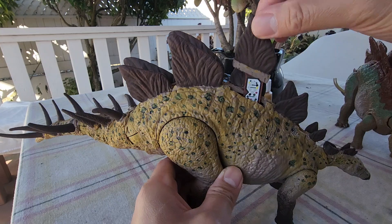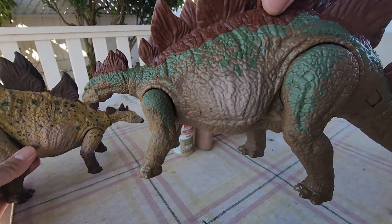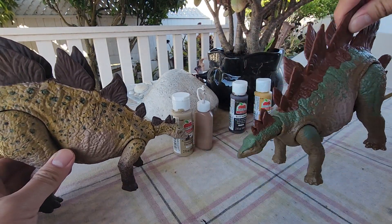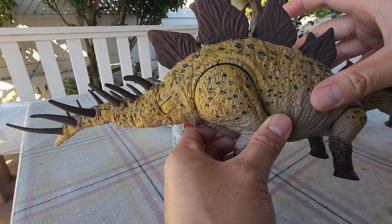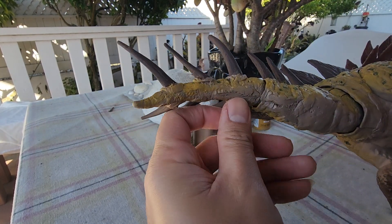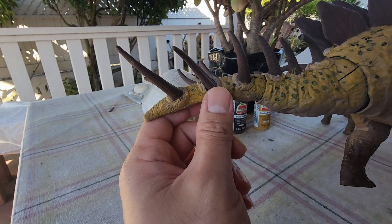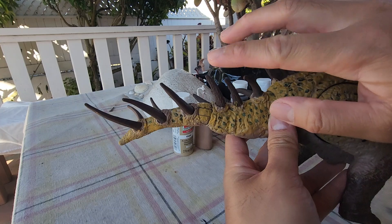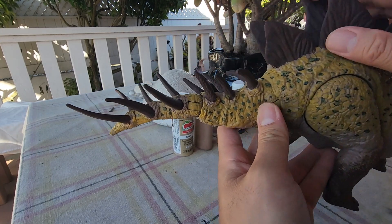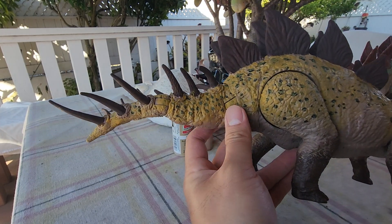Originally this figure was like the standard one, but I changed it because I had an extra one. I colored it and changed everything. The main thing I changed is the tail — I cut it off and carved all the thagomizers, then put it upside down. These extra spikes are spare parts from past builds that I saved, knowing they'd come to good use one day.